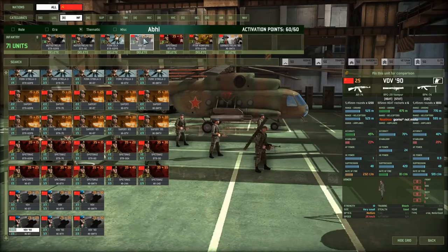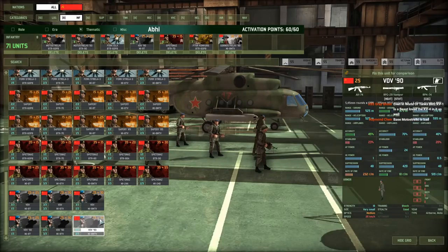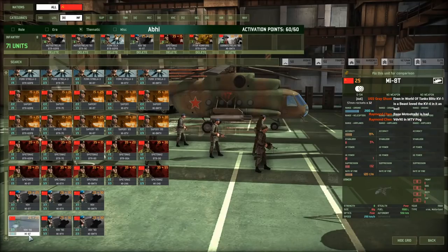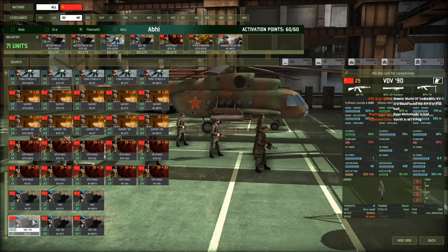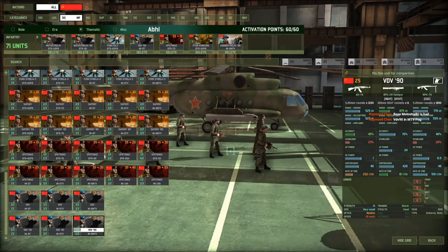VDV 90 are really good units — I really enjoy using these. You've got them in the Mi-8T or Mi-8V. I recommend the Mi-8V, but it's a bit expensive, especially if you're going to throw them into a grinder. The Mi-8T is only 5 points cheaper, so if it's only 5 points, just go with the Mi-8V — more useful.